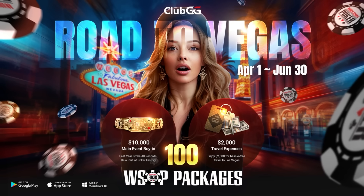Win your spot in the World Series of Poker main event in Las Vegas. Club GG is providing 100 exclusive packages between April 1st and June 30th for those who want to test their skills against the best. Each package includes the $10,000 main event entry fee plus $2,000 for travel. Use code BOSH for a free 7-day premium membership that includes entry to satellite tournaments.